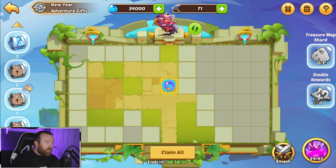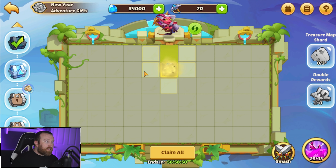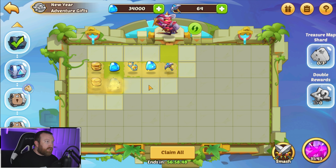All right, claim everything. Let's move on — I really just want to get that skin right now because the skin gives so much bonus stats with the new celestial island. It's kind of crazy.